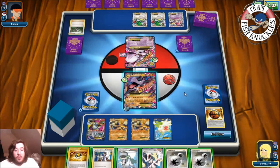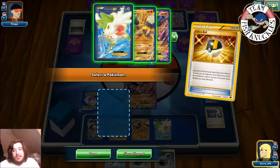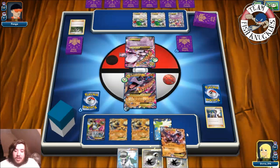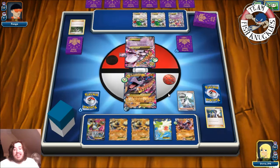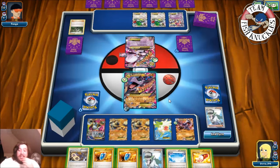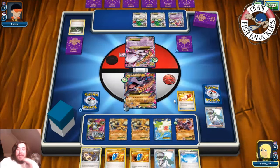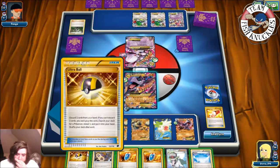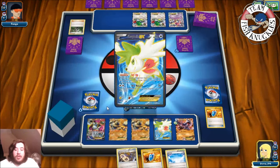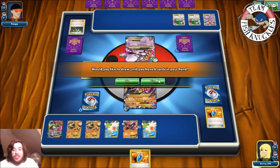On our turn we grab a Karina — Ultra Ball, discarding Sycamore and Karina, grab an Aerodactyl. Put down Aerodactyl, Shaman sets up for six new cards. Can we find a Fighting energy? We play Trainer's Mail, grab Ultra Ball, Ultra Ball discarding VS Seeker and N, grab another Shaman. Put down Skyfield, link the bench Aerodactyl, Shaman sets up for five new cards. Please give us a Strong Energy!